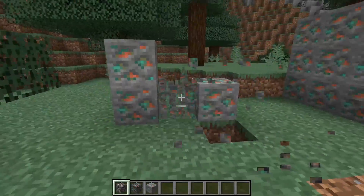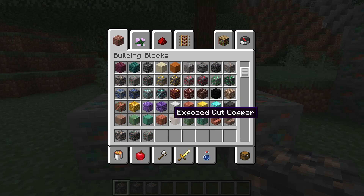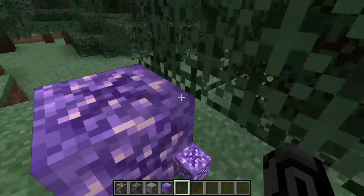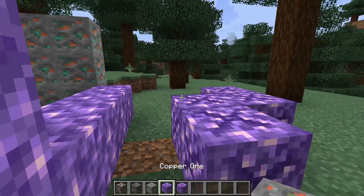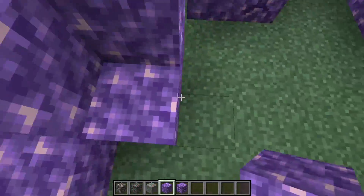Oh, the noises. You open creative inventory with this... my brain. Ooh, amethyst and buddy amethyst. Imagine a tune — I've seen people make Megalovania with these.